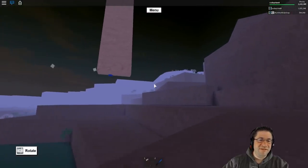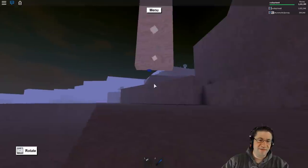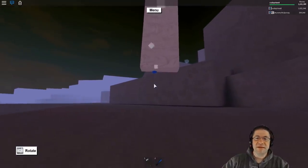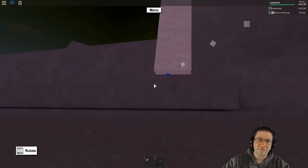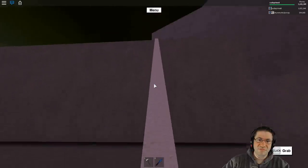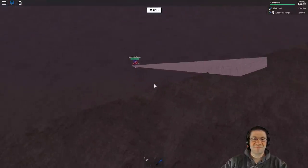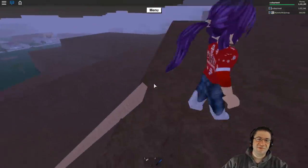We're right above where the half-circle cave is. Here's the floating rock — it actually isn't floating. If you look right down to ground level you can see it doesn't actually touch the ground; it's jammed in there.